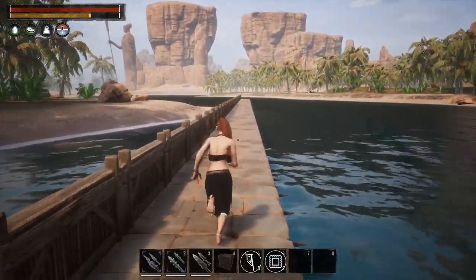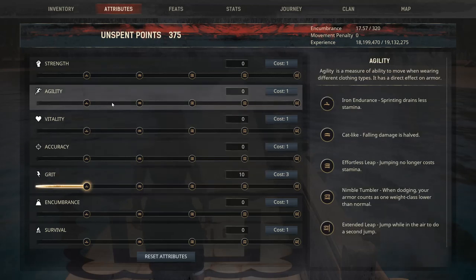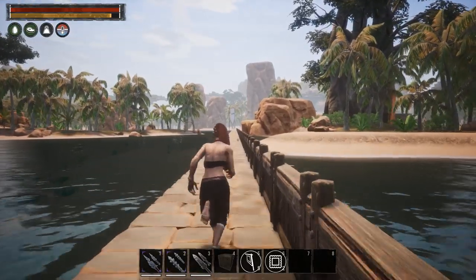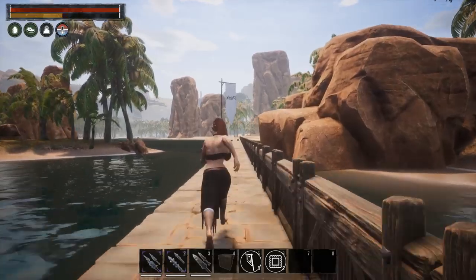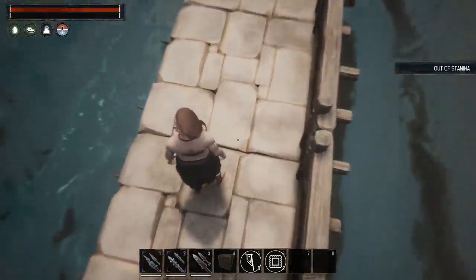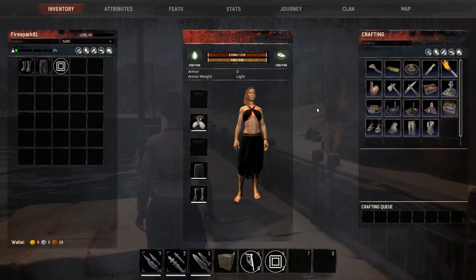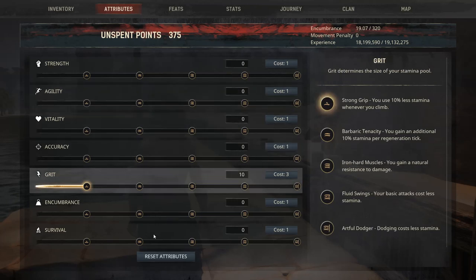The points have been put into grit and removed from agility. We are at our starting spot, so now we remove the wall and run. Depending on where you have points spent can change the result. We blew past it that time. There is our marker for pure stamina on our first attempt. So putting points into grit is going to give you more stamina to sprint longer than if you put it into agility instead.